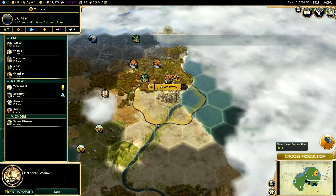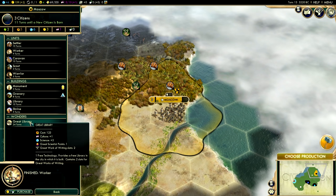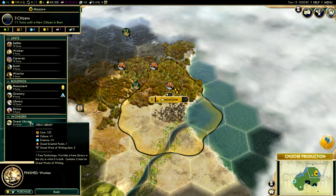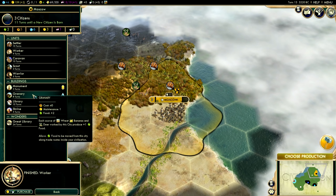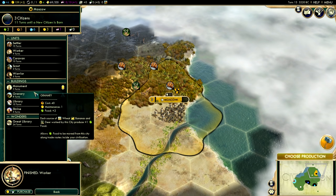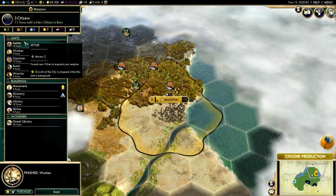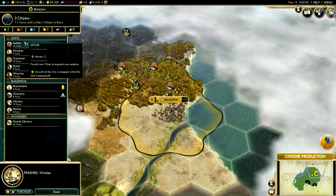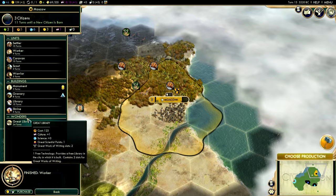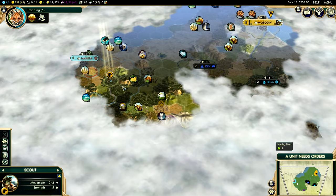Moscow has grown — it's now population three. Every excess food you have will add to your population. Now this is where it gets interesting because we can start building the Great Library. However, this is a strategy I wouldn't normally recommend for new players — the next best thing to build would be the granary because it gives your city plus two extra food, which is really important for growth. Maybe I'll delay the Great Library to build a granary first — that's a totally viable strategy. If you wanted rapid expansion you could also build another settler to found a second city. I'm going to build the granary — it's probably an all-around better move, because rushing the Great Library will stunt our city's growth.